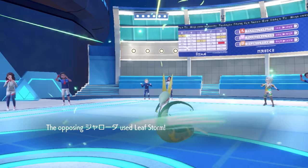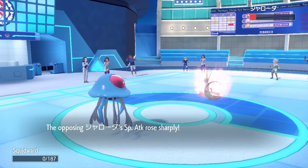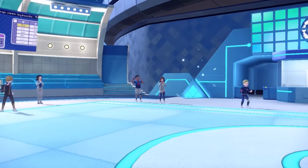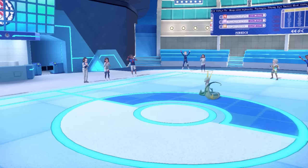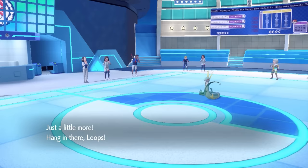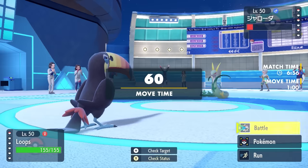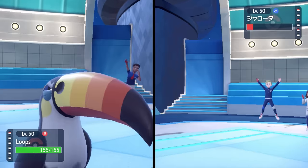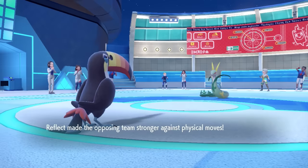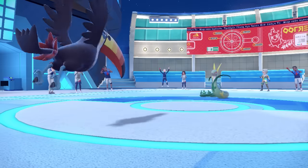My only mon left in the back is the Toucanon. They go for one more Leaf Storm, which takes care of Tentacruel — the crit did not matter. Now I find myself in a spot where I have this Toucanon that nobody's ever used in their lives, and I'm relying on it to win me the game. Looking at damage calcs, a plus four Leaf Storm actually still doesn't knock me out. Instead of going for damage, they opt for Reflect, which is absolutely amazing — this allows me to fire off Rock Blast, which ends up knocking out the Serperior.